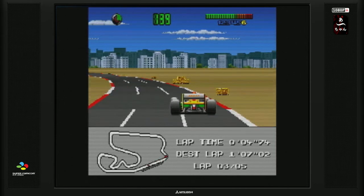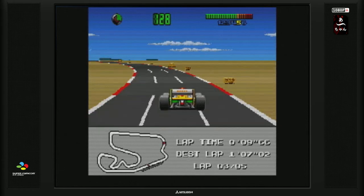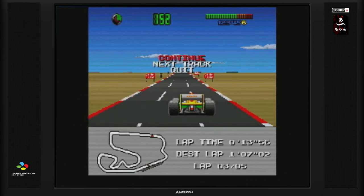Par contre, je n'ai pas vu comment je pouvais rentrer au stand. J'ai ralenti mais ça n'a pas servi à grand-chose. Je peux faire 5 tours parce que j'ai sélectionné 5 tours dans les options. Si je fais Select puis Start, j'ai le menu qui s'affiche et qui me permet de passer au circuit suivant.